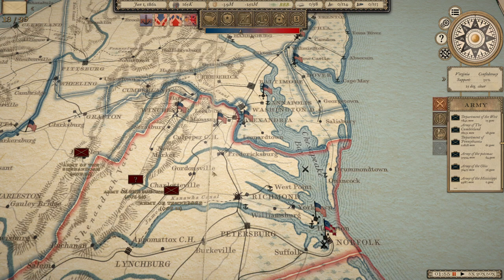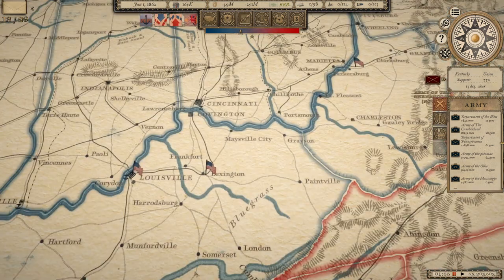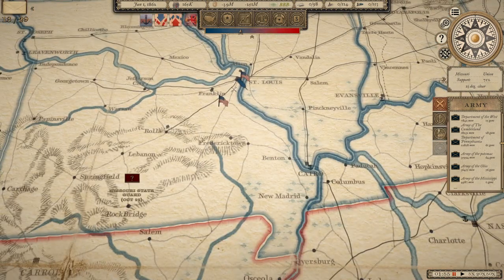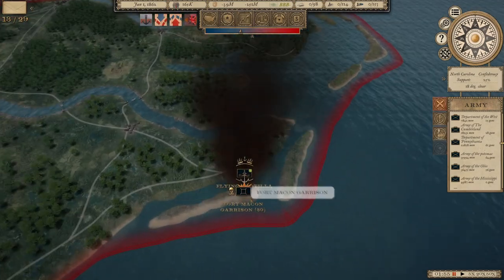The Union holds Northern Virginia pretty firmly. We've liberated West Virginia from the Rebels, and they do have an army in the eastern portion of the state. We have an overwhelming force under General Don Carlos Buell that will move east to kick them out once the season allows. We've also taken one port on the Atlantic coast, that being Fort Macon.